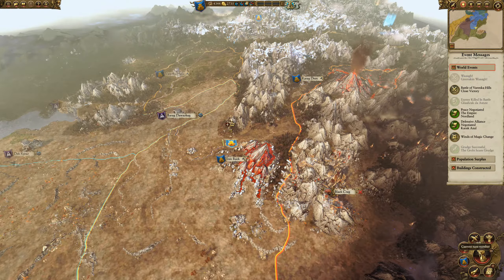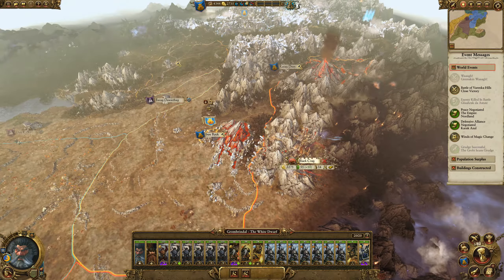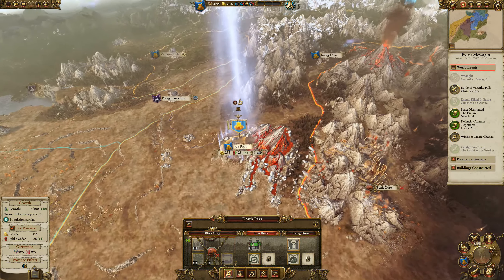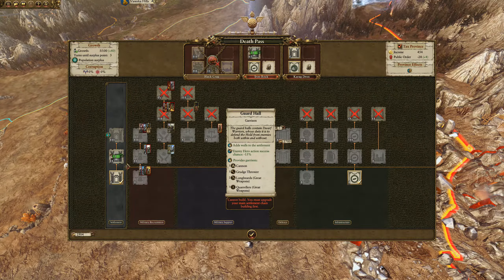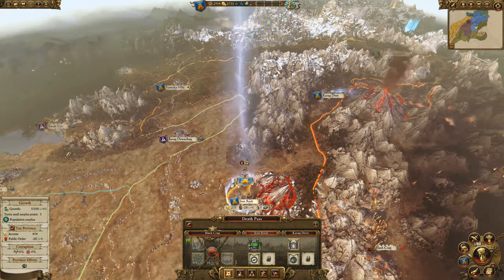Welcome back to part three of our Warhammer Dwarf campaign playthrough. Last time we left Grom Brindle, he had conquered Iron Rock. We're replenishing from that assault now. Black Crag would definitely be the next place to go to build up this area. The AI has this really annoying habit — if you don't have walls on a settlement, there's no fog of war for the AI in this game.